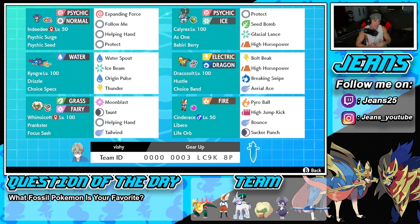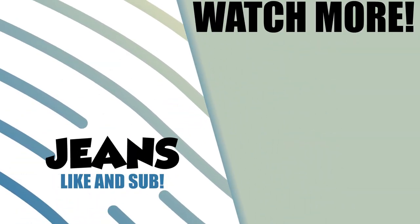Love this team so much — got to show off Dracozolt a bit, Calyrex definitely clutched up, Kyogre was doing work in battle one, and Cinderace was a great back end pokemon across all situations. That's going to be it for today's video — if you enjoyed the content, smash that like button and if you're new here click that big red subscribe button so you know when my videos go live. You guys rock, spread positivity every day, and I'll catch you on the next one — peace!